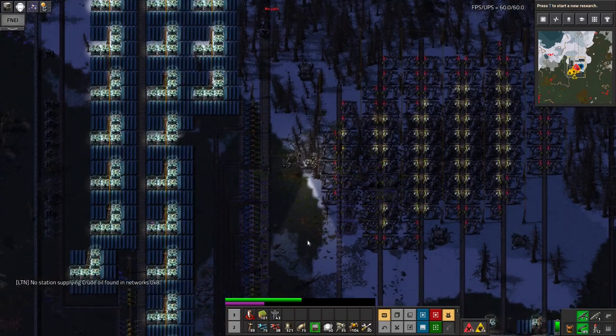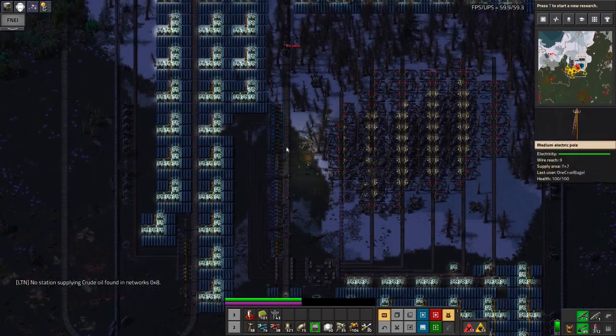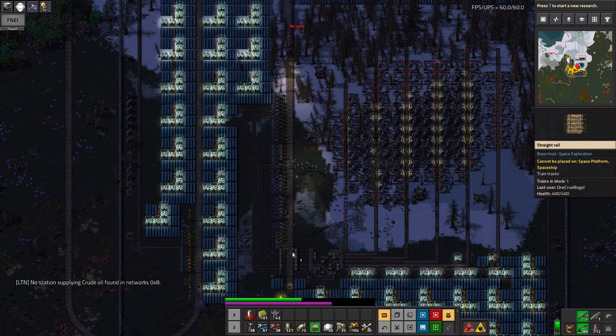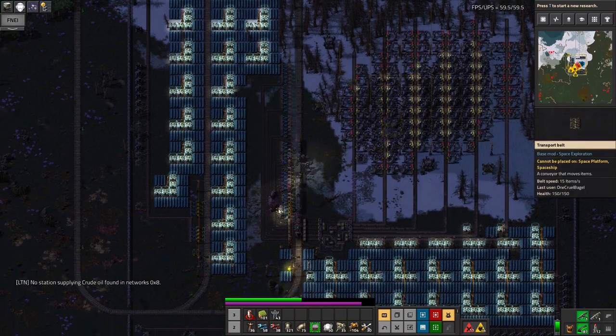Spitters do a lot more damage than biters but they're a lot weaker, so they're easier to take out. As you can see I've now taken them all out and I can use my bots to fix all the damage they've done — and then also get rid of these ones down here. There we go.